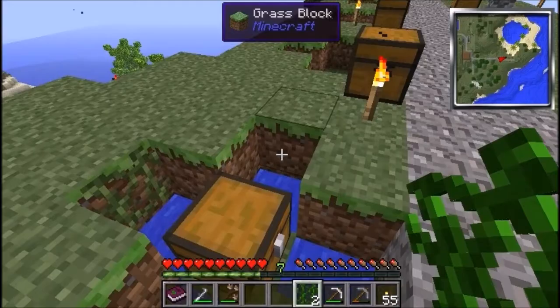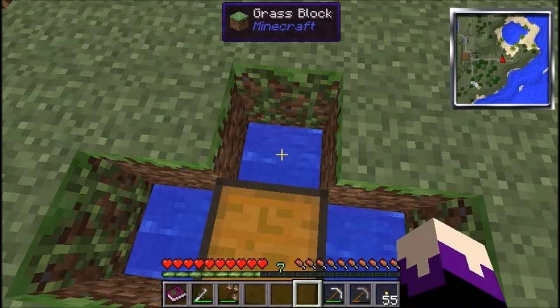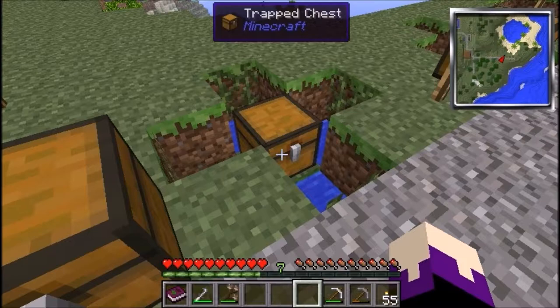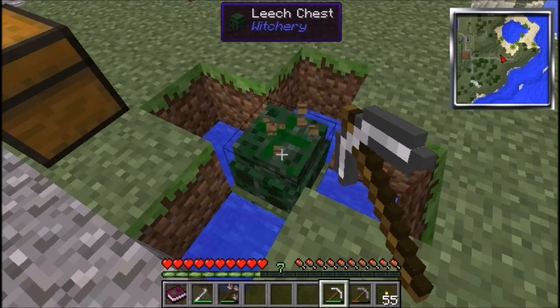Put normal jungle vines — not Spanish moss or anything like that — facing the trap chest on all the sides of the cross. Then once you've done that, all you need to do is right-click with a mutating sprig and it will create your leech chest.